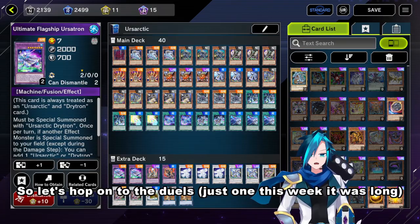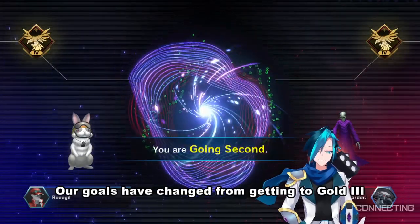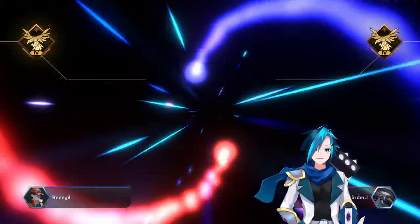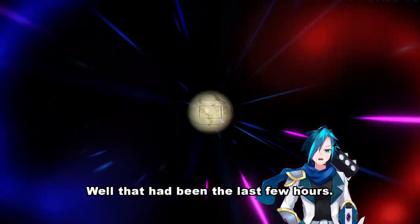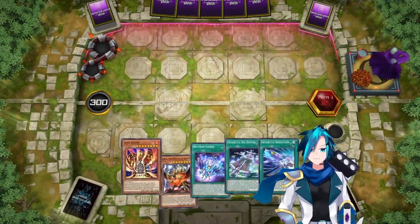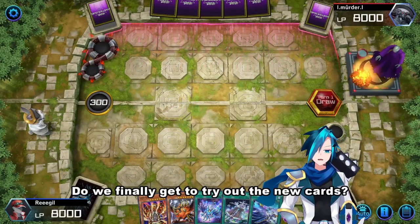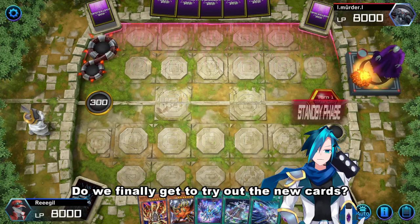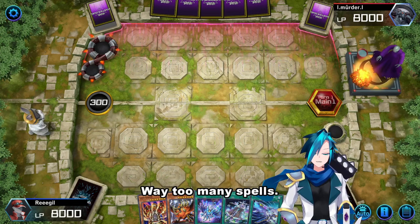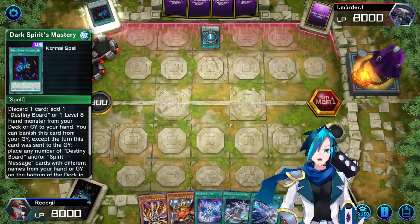Let's hop onto the duels. Our gold rank has changed from gold 3, dropping back to gold 5 — that's been the last few hours. Do we finally get to try out the deck, the new cards? No, we don't have enough cards to even activate it. Way too many spells. Maybe I should really cut down the count.